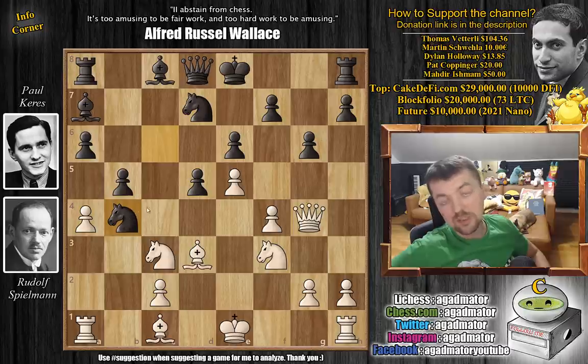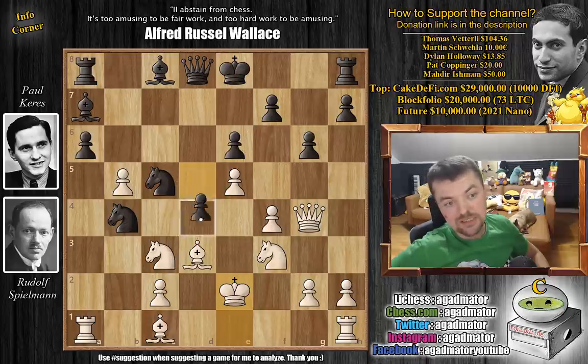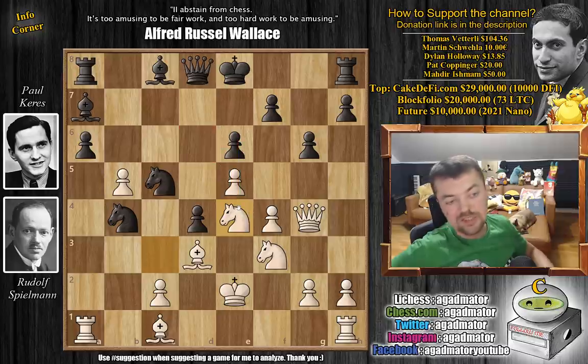Keres could go for knight captures on b4, and it's perfectly fine for black. For example, a captures on b5, and now knight c5 — and it's really questionable how white will get out of this. You're threatening knight captures followed by knight to c2 check, winning the rook. But let's say king e2 to sidestep all of this, and now d4 chasing away the knight — knight to e4 already. It's complete madness on the board, and this is not the kind of chess Keres wanted to play.